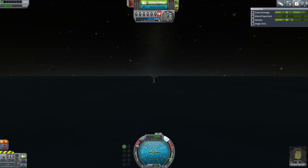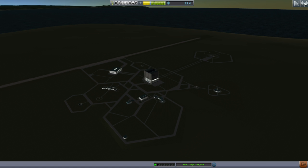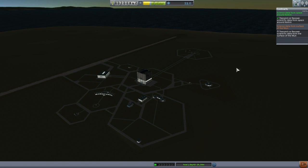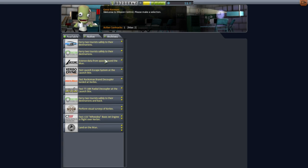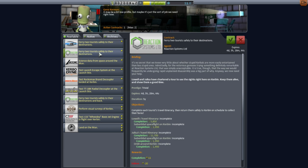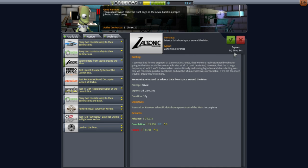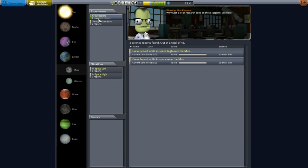I'm certainly glad they fixed that splashdown bug in 1.0.2. Recover. We got funds back for the recovered parts, but we should have gotten the contract fulfilled. Now we only have one contract, and that's for science data from the surface of the moon. Let's see if we've got some other interesting contracts. I want to do science data from space around the moon. There are these interesting contracts for ferrying tourists — I should do that sometime — but let's launch for the moon.